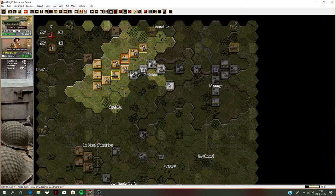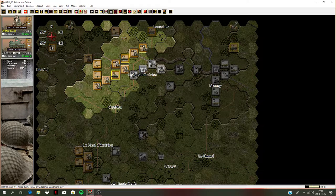Now these tanks can actually pound this hex a lot. We do have some engineers here - see if we can get these guys disrupted. My engineers are taking a heavy beating. We've got these recon tanks - let's try to cause some casualties. He's got plenty of counter fire. Only three tanks, no effect.